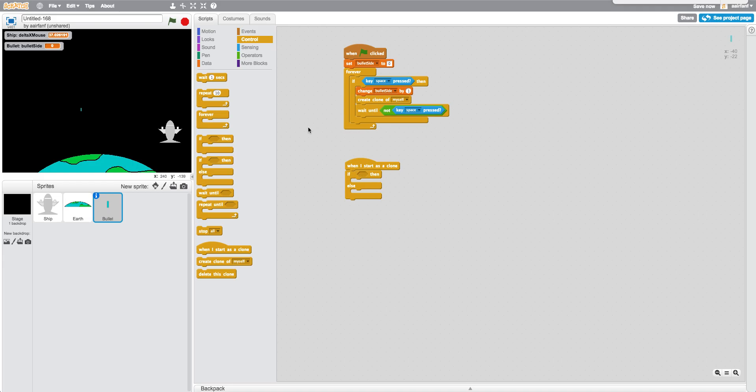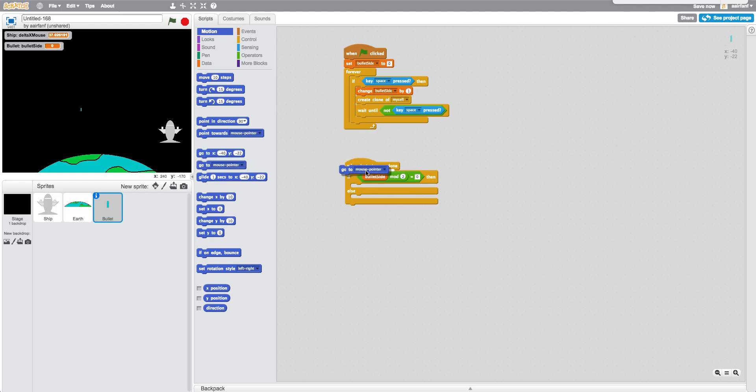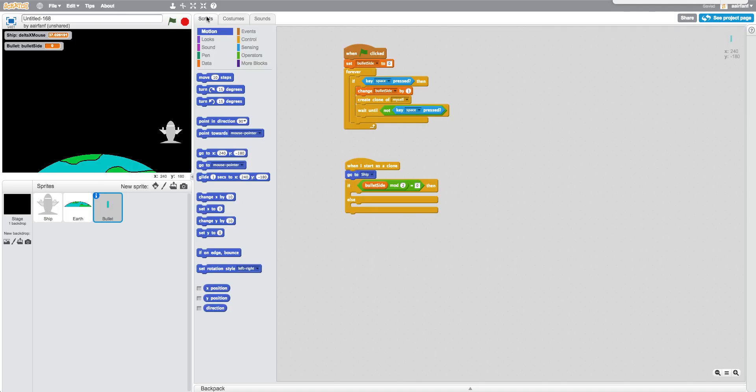I'll explain this in a bit. We're going to use an if-else block. We drag in an equals block and check: if bullet_side mod two equals zero, we want to — and first of all, we go to the ship and check in our ship sprite that the costume is centered, which is extremely important.